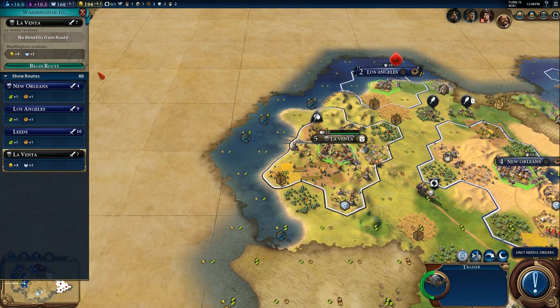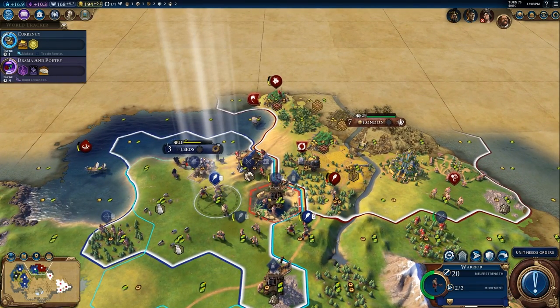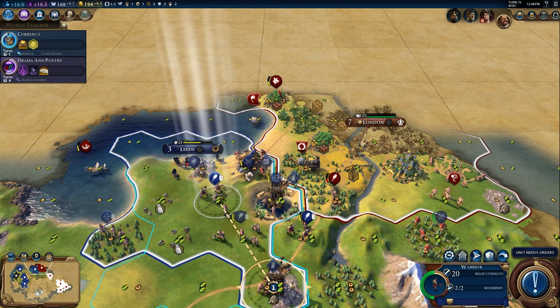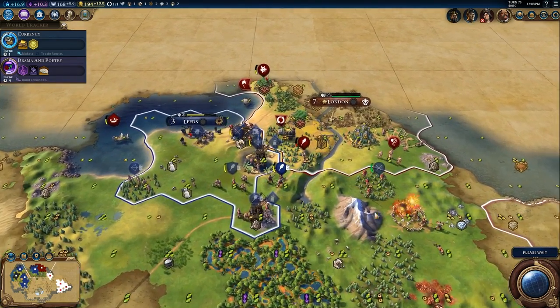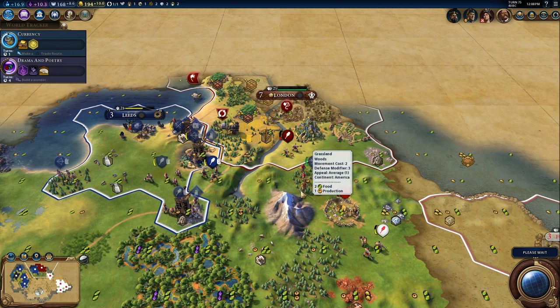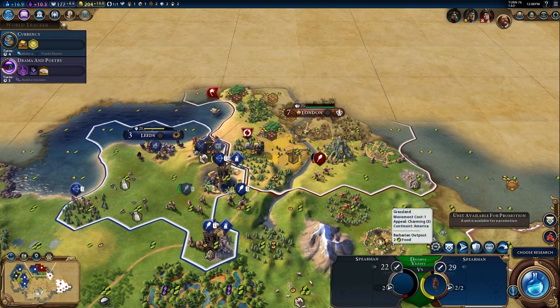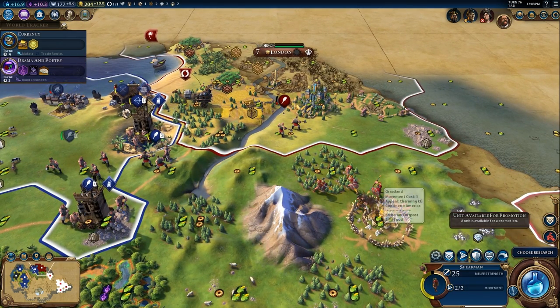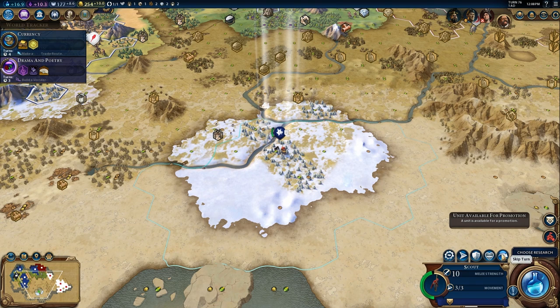I'm sending the trader to Los Angeles because I need internal infrastructure now, even to Leeds. I definitely need more infrastructure. Look at that gems resource - two food yield production and three gold. Is that normal for gems? Gems have traditionally been a pretty useful luxury resource, but that is really nice.